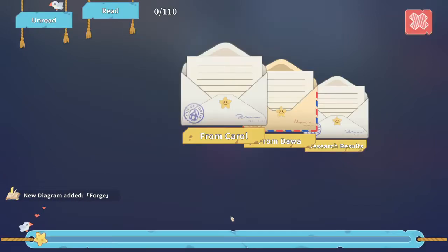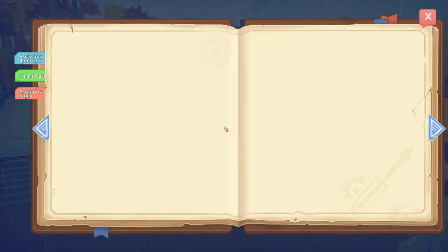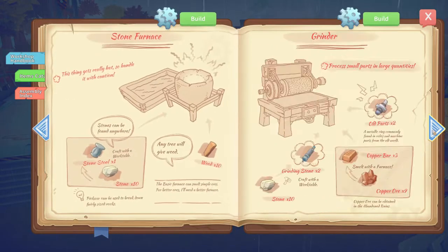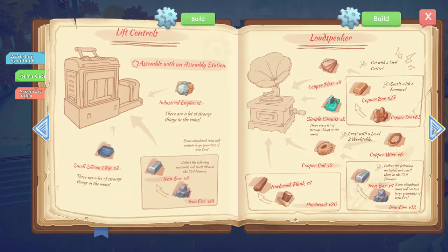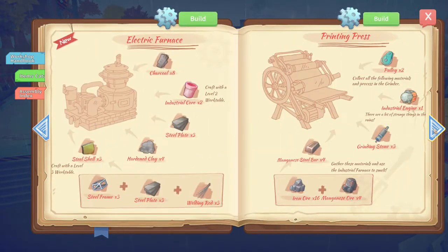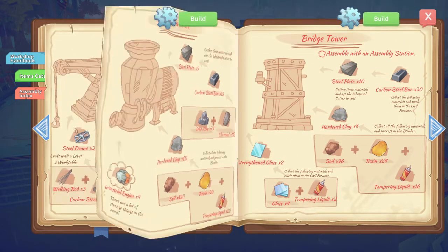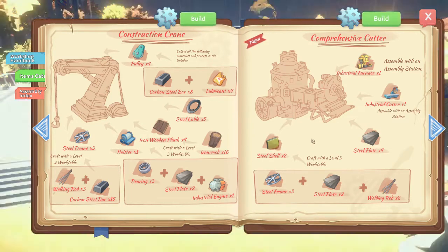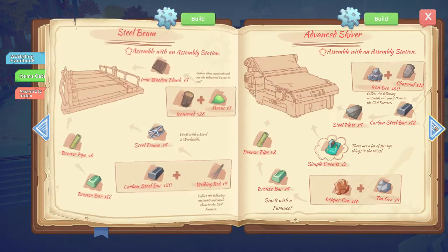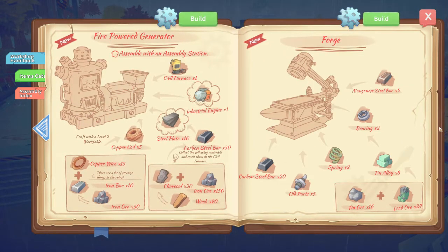Let's have a quick check of the forge. We're still missing one item randomly in the middle of all our things which is slightly annoying. We need to build that. Comprehensive cutter - forgot about that. Industrial furnace, industrial cutter - wow. We haven't done that one either - advanced scyver. We've got so many things we could still build.